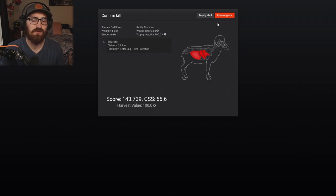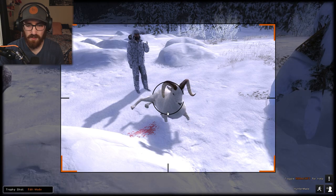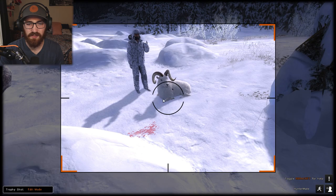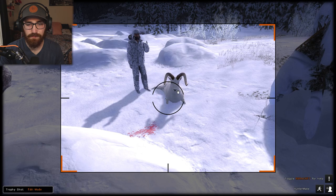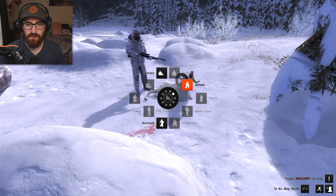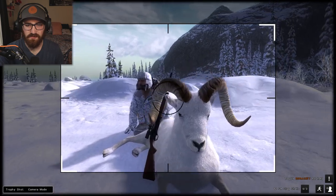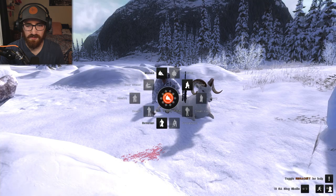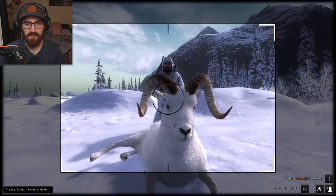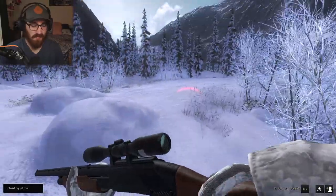There he is — he's down! We snuck it in right between those two pine trees. We closed the distance and got a good shot on him. Let's grab this doll sheep — I do know there's an animal pose for this one. Left lung, liver, intestine — only a score of 143, not the biggest doll sheep, but it works since we're doing missions not trophy hunting. I like the pose with him laying down like that — pretty neat. Let's get my guy positioned for a trophy shot. Hard to do this without a working hand, but we'll make it look good.